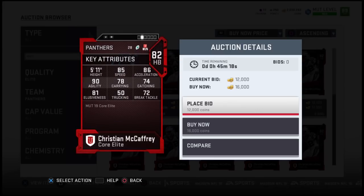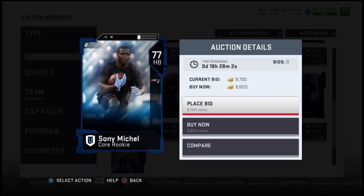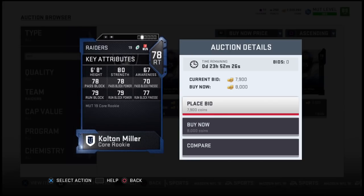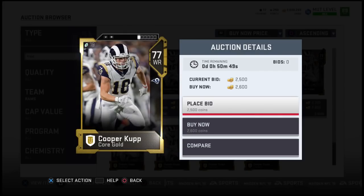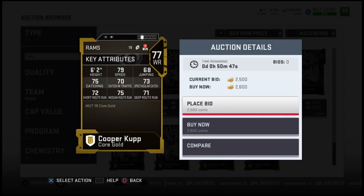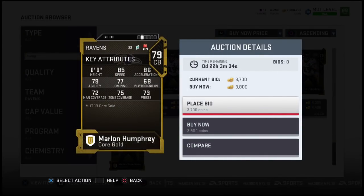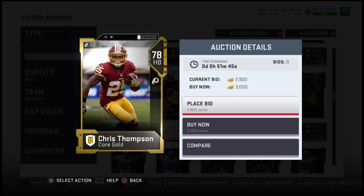Christian McCaffrey — definitely a rising star on the Panthers, I could see him getting a card. Some elites might get cards; we've already seen two guys that were gold get a card. Sony Michel — a team that just lost a bunch of their running backs, I could definitely see him rising up. Colton Miller — Raiders was kind of hard to find a rising star for. A lot of their guys are established already, so maybe Colton Miller. Cooper Kupp of the Rams — definitely a rising star. Marlon Humphrey of the Baltimore Ravens — surprising to see him only be a gold. He played really well last year, I thought he would be at least an 80 overall. The Washington Redskins — this was hard as well.